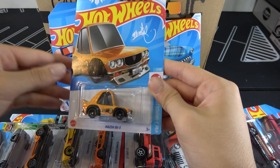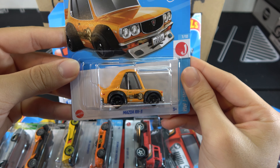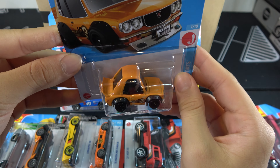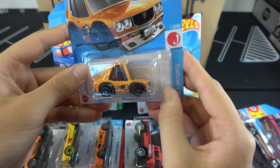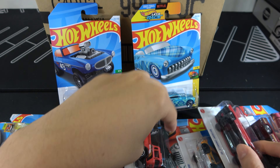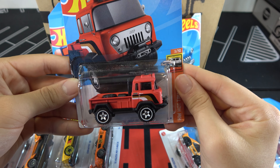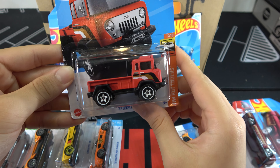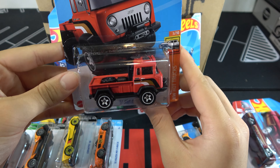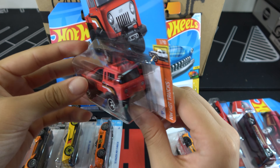The Mazda RX-3 is pretty cool — obviously really tiny, number 3, black rims. 57 Jeep FC in a matte red paint color with white rims and obviously massive tires.